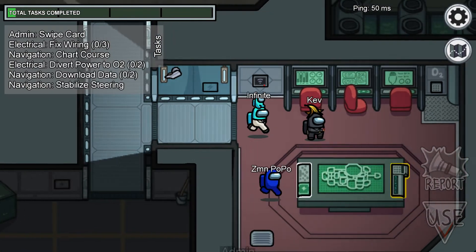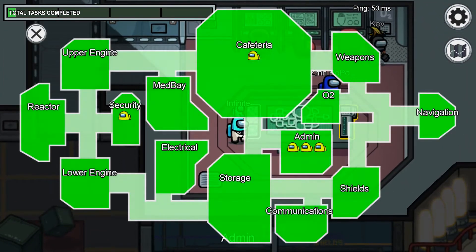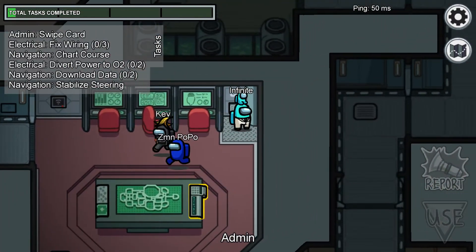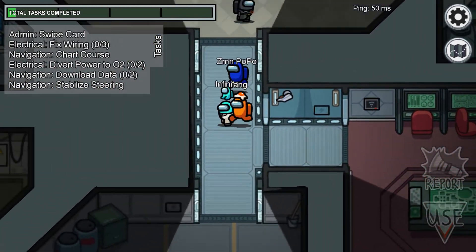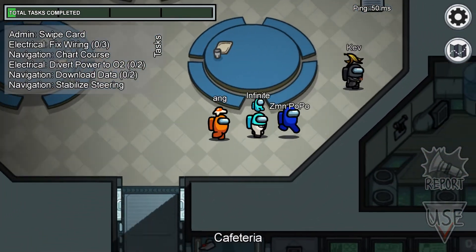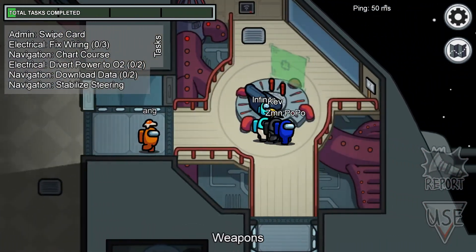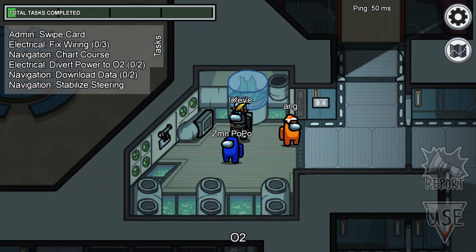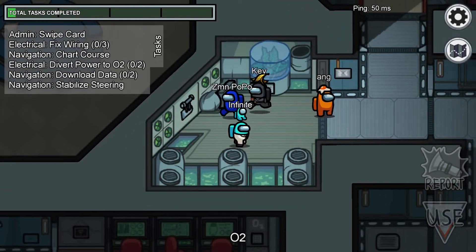Normally when a sabotage is called, there's one where you have to type a code in here — like O2, there's one here, and then there's one all the way in the other section. This is weapons. So there's another area where you hit the code here. Two people have to hit the code, and it stops the sabotage, if we're playing a real game.